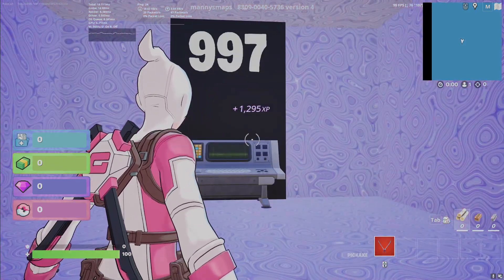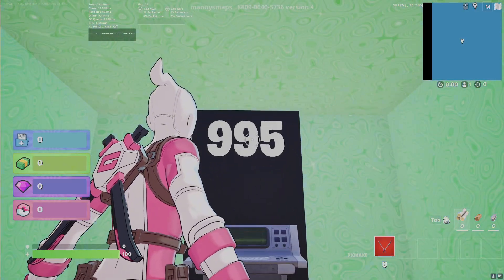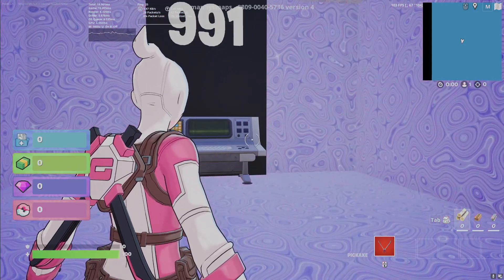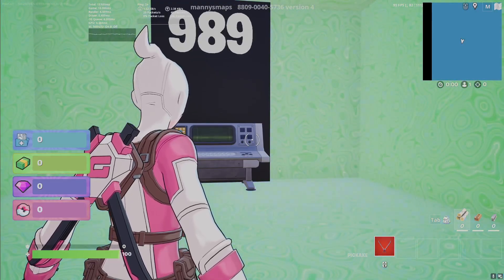Look at that — no dance moves, nothing. We're already getting some XP, but to get the full XP we need to wait 15 minutes, or 999 seconds. This is a great time to practice your dance moves.